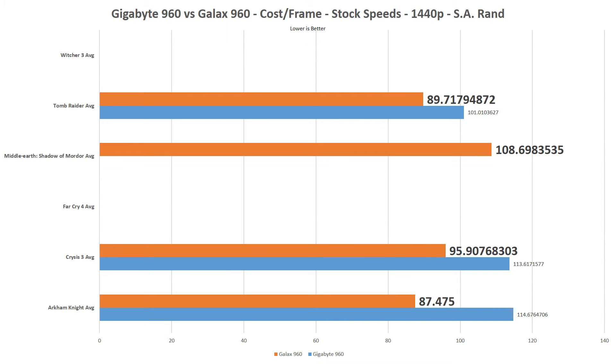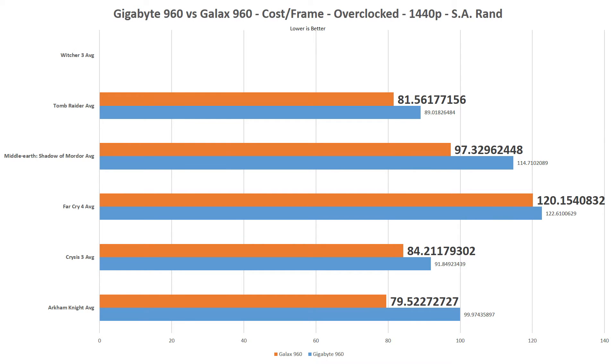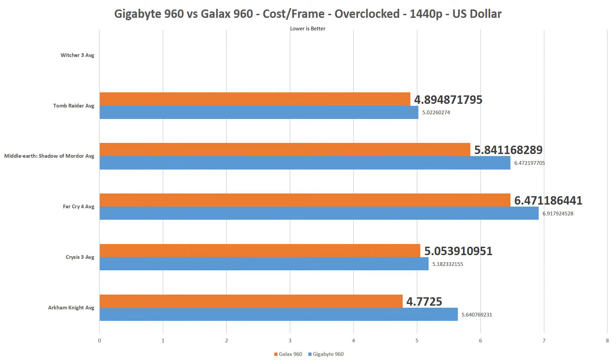Moving on to 1440p value, neither card completed the value benchmark with Witcher 3 because neither card managed over 30 FPS at out-of-box speeds nor while overclocked. At stock speeds, the Gigabyte 960 can't play Shadow of Mordor, and neither card qualifies for the Far Cry 4 benchmark. Regardless, the Galax 960 is the clear winner in value for both stock speeds and while overclocked, in both South African Rand and the dollar.